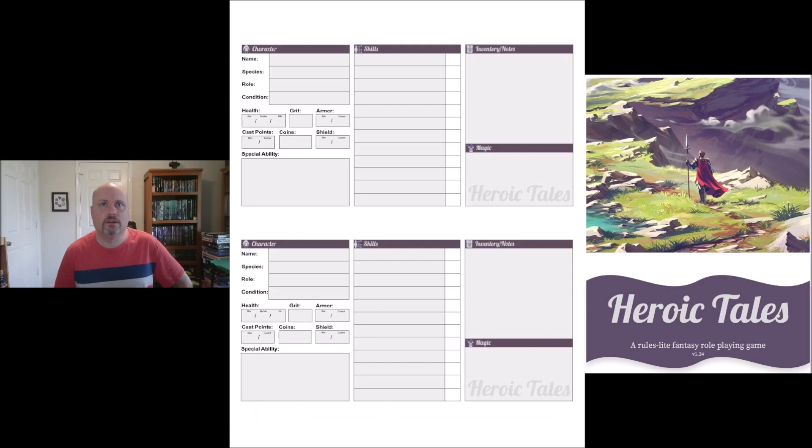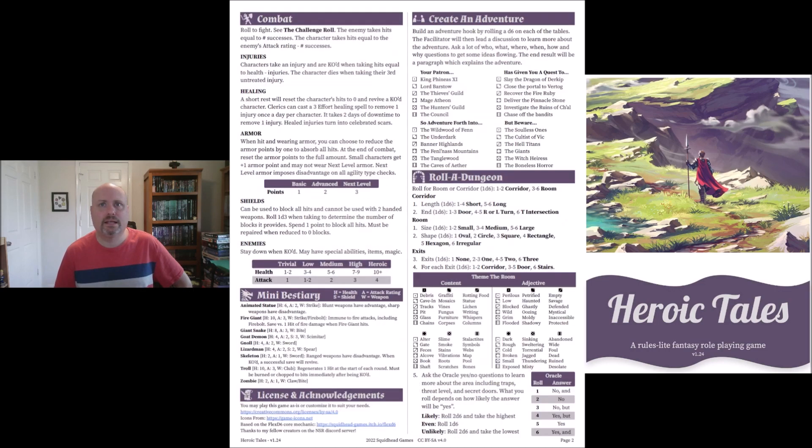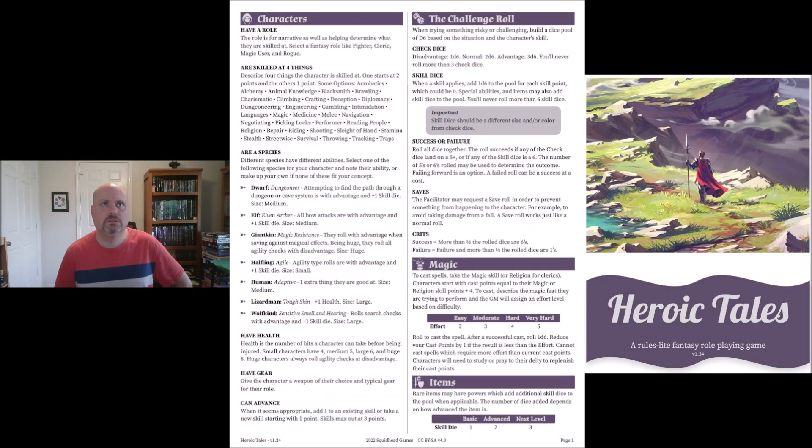It's really about three pages plus some character sheets at the back. Characters have a role — select a fantasy role like fighter, cleric, magic user, or rogue. They're skilled at four things: describe four things the character is skilled at. One starts at two points and the others all have one point. There are options like diplomacy, languages, magic, picking locks, and pretty much everything you'd expect.